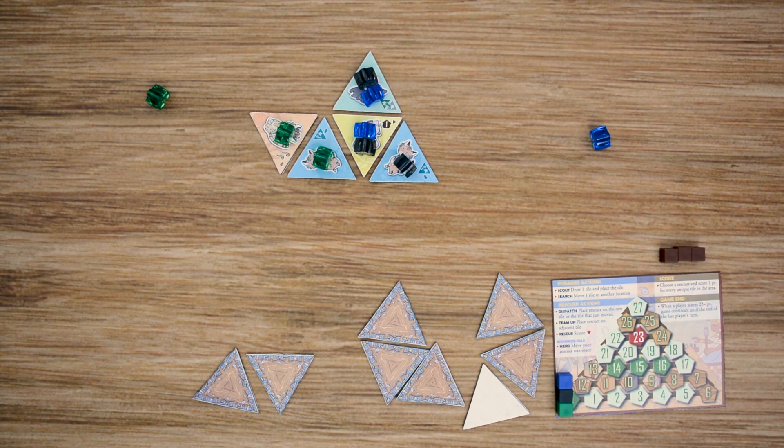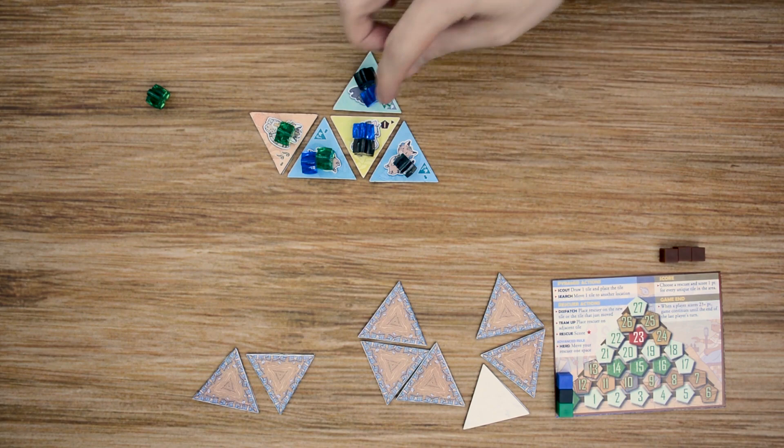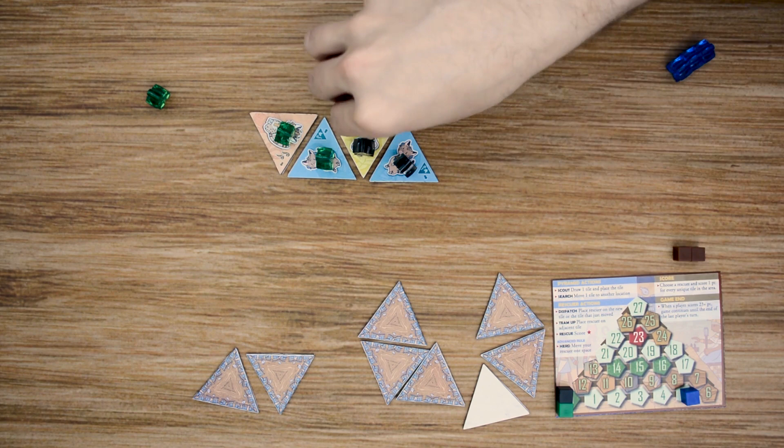Moving back to the blue player, he places a meeple for dispatch and then goes ahead and scores the yellow space. He gets one for the yellow, one for blue, and one for green — that's three points. Then he gets a bonus point for each helper in those areas, so he gets one for this and one for that — blue picks up five points total. He then removes all of his meeples back to his area and adds a brown inspector to the scored tile.